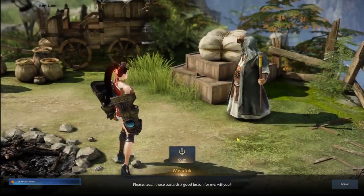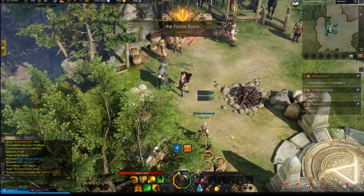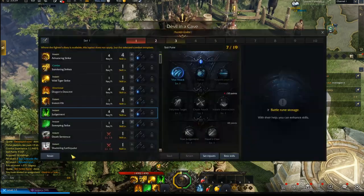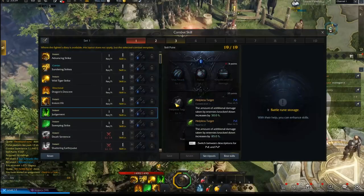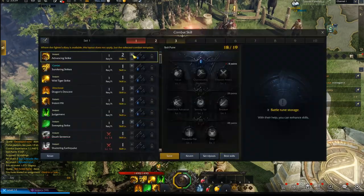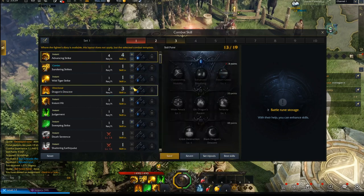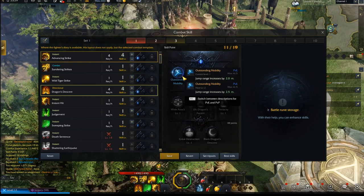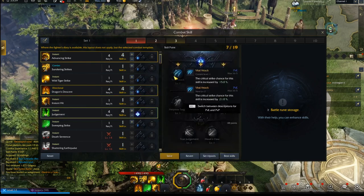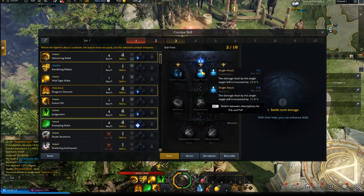As you level you'll also gain skill points, which can be put into any skills you like — just press K to bring up the menu. In the bottom left you can click the reset button to completely reset your skills for no cost, so feel free to experiment. I like to put points into high-mobility skills to travel as fast as possible through zones, then find a good damaging AoE skill and put the rest of my points into those to clear mobs efficiently.